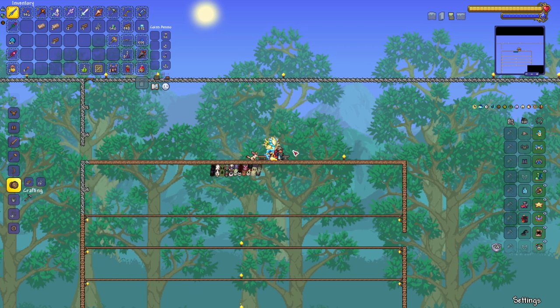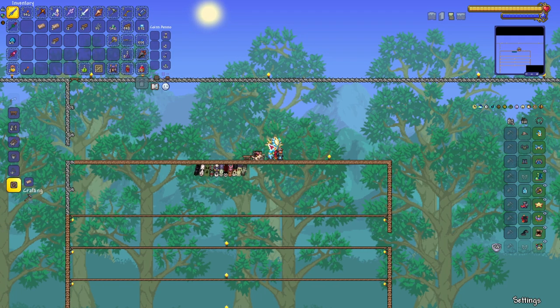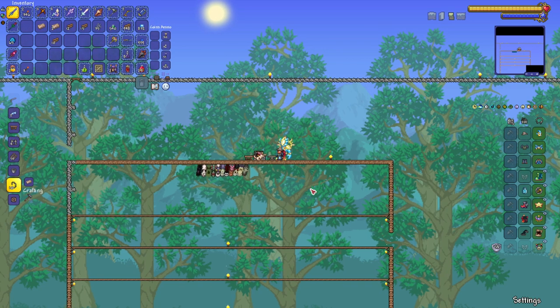Now that we've got our anvil we can start working on these things. We've made all the iron we need and got all the basic stuff. Next thing we need to make is a sawmill. To do that we also need chain. To make chain you have to go to an anvil and use an iron bar.